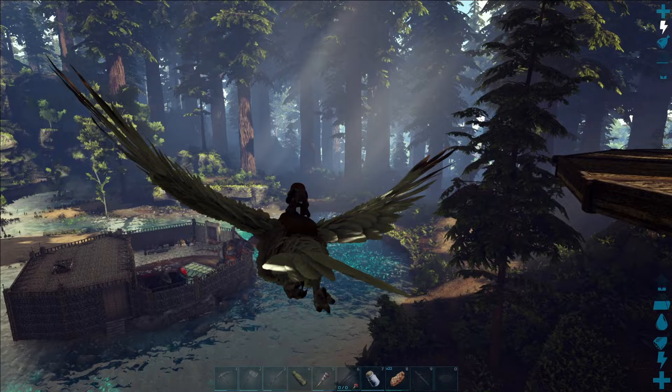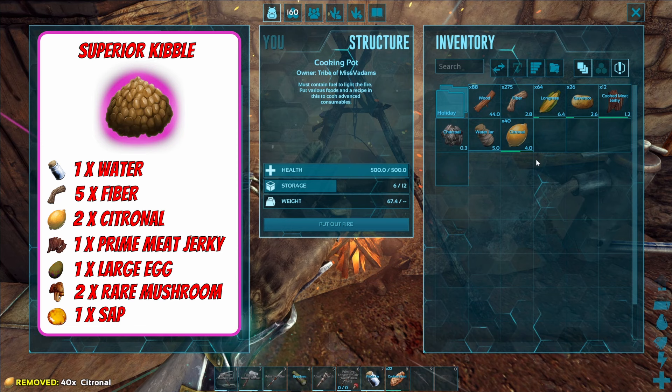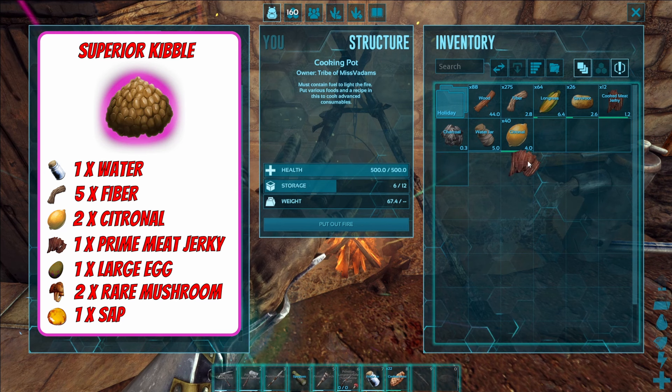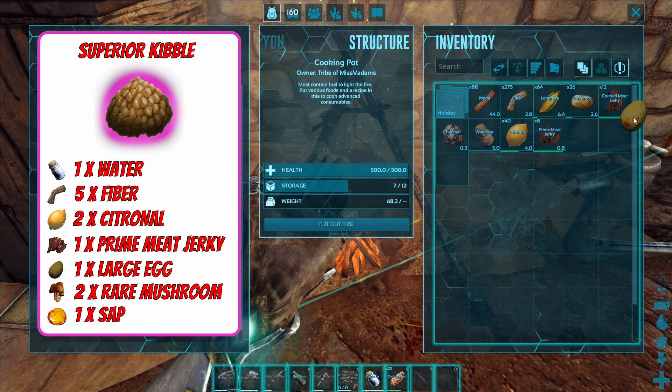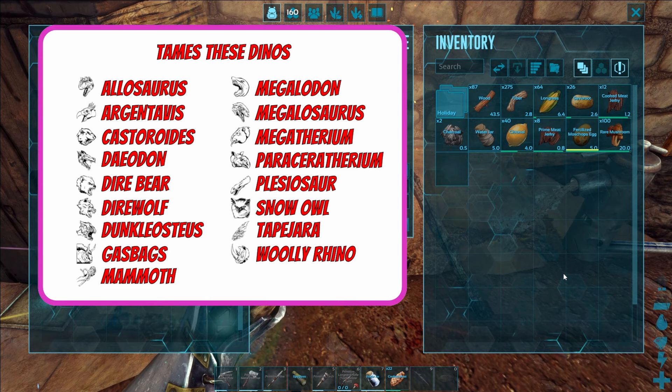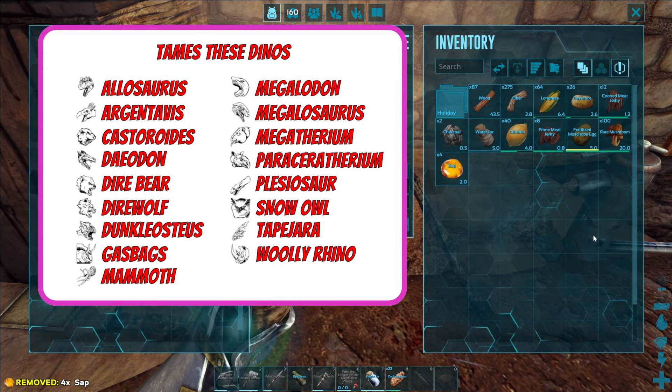For the superior kibble we are going to need two citronal, one prime meat jerky — prime meat jerky is made in the same way as cooked meat jerky, just with prime meat instead of regular meat. Then a large egg — our large egg is coming from a mosschops today. We also need one rare mushroom; I went out and gathered a bunch from beaver dams. You can also gather them from the swamp trees, for example harvested with a therizinosaur. Then we add in our sap, sit tight for 30 seconds, and there we have it — superior kibble.